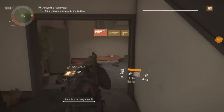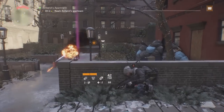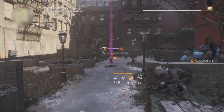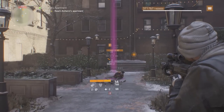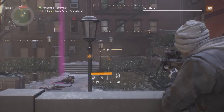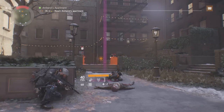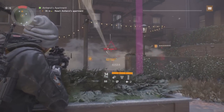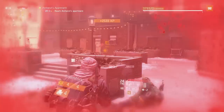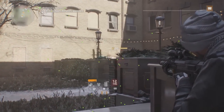Our final skill that can apply a status effect directly is the seeker mine. All three modifications — air burst, gas charge, and cluster — can all apply a status effect. Similar to the sticky bomb, you can increase the area that the status effect is applied by adding explosion radius performance mods. Other ways to apply a status effect include incendiary shot, flashbang, EMP, and tear gas grenades, as well as incendiary bullets which add the burn status effect.